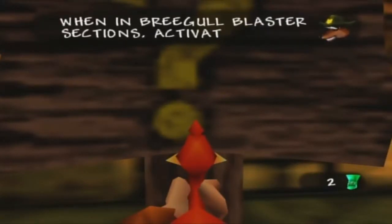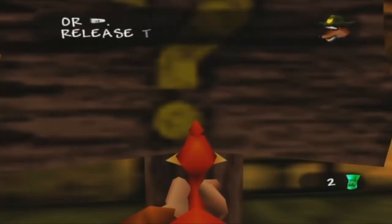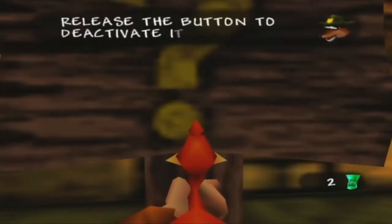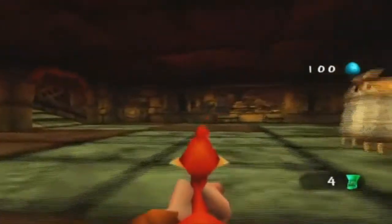When in Brigo Blaster sections, activate the aiming sight by holding the left bumper or the right bumper. Release the button to deactivate it again. We'll definitely make a note of that. Those are the door panels being referred to earlier — just get close to one and press the A button to open it, as you can see.